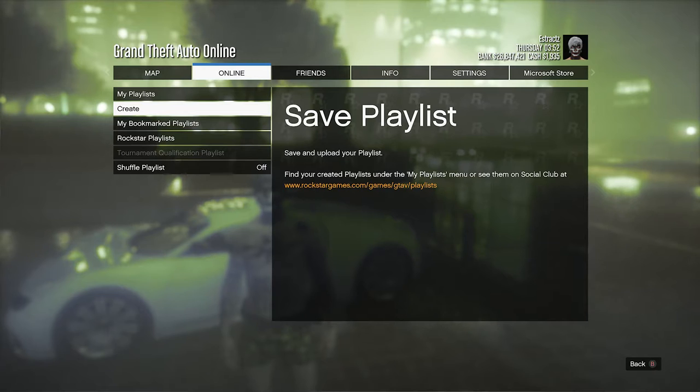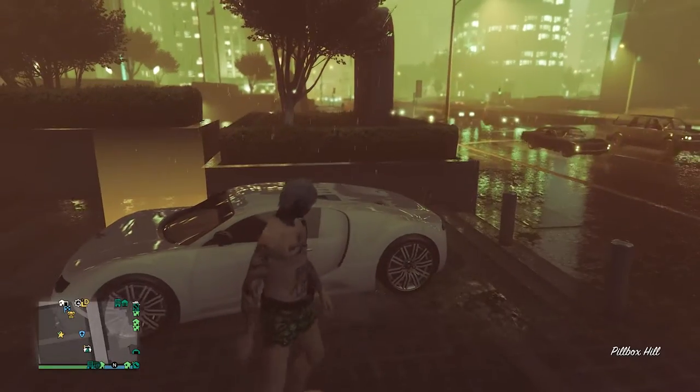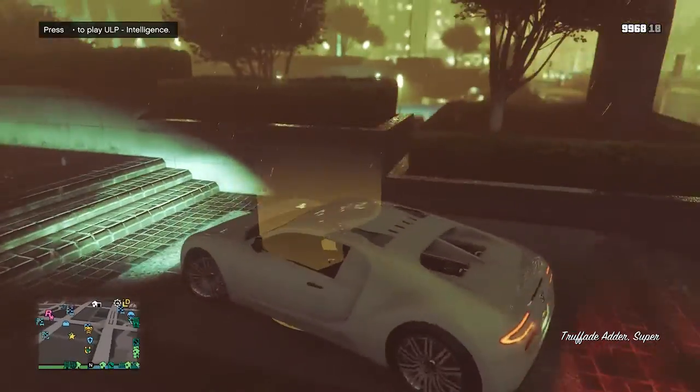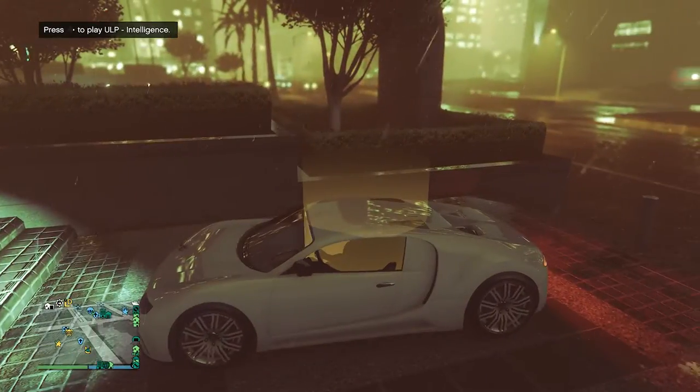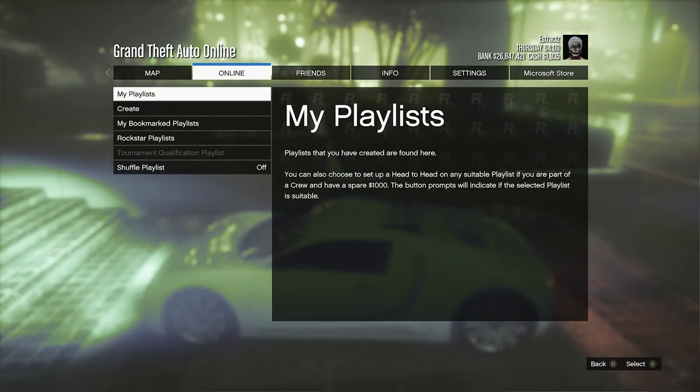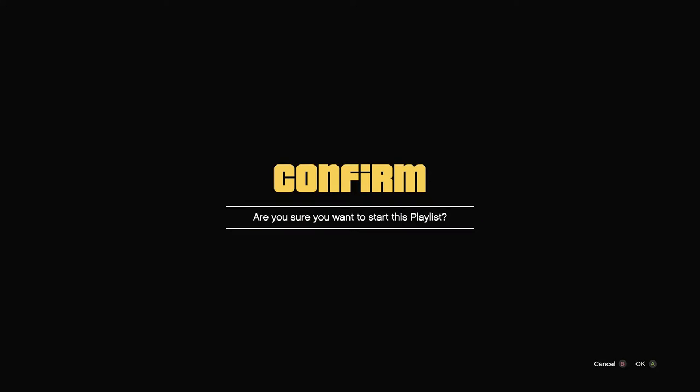Once you did fully save it, you're now going to want to back out of the pause menu, get in the car that you do have, and hover over or drive over the yellow circle — this is how your car should be. Now all you want to do is hit pause once again, go to online, go to playlist, click on my playlist, now click on the job you just saved, and it's going to say are you sure you want to start this playlist. Make sure your car is over the yellow circle so then you guys hit the glitch. Whenever you're over the yellow circle and you're in your playlist and you're about to start it, once you do hit OK, you're going to want to start spamming right on the d-pad as fast as you can until you do join the job.